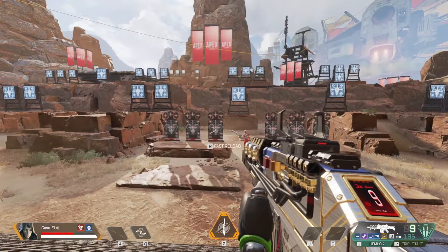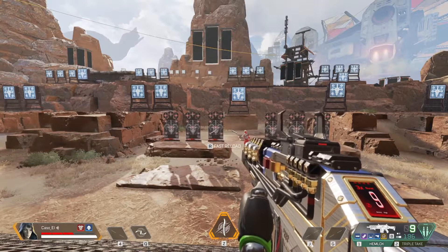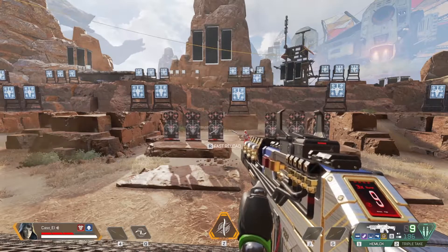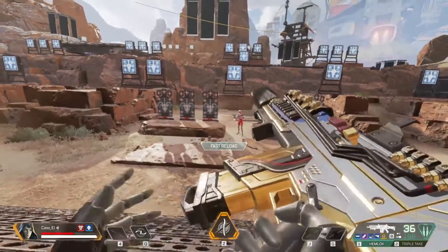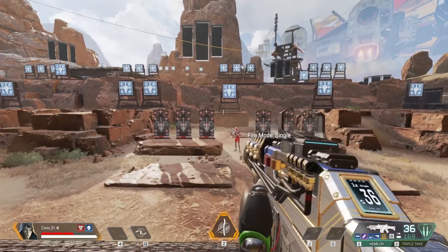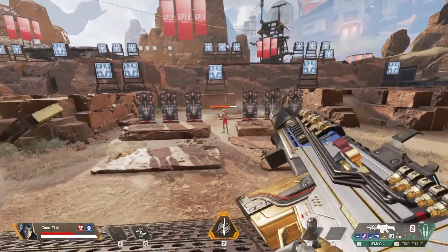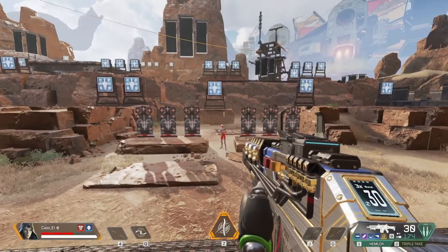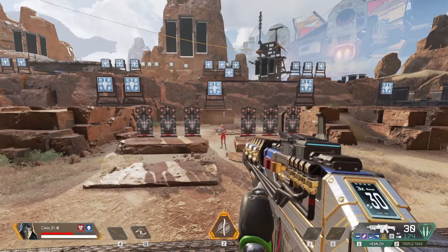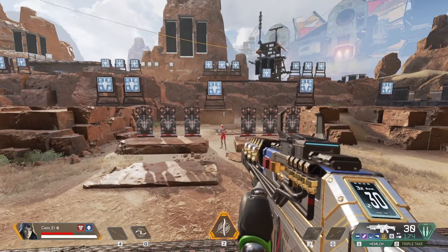Alright, so if you don't remember what the boostloader does: once your ammo turns to green — which is normally like three to six or something like that, but not if you've got the purple or legendary — it's a fast reload and you get more ammo in it. One thing I found out though: I knew it went down to like 30 if you reloaded when it was over 30, but I didn't know that you didn't get the bullets back.